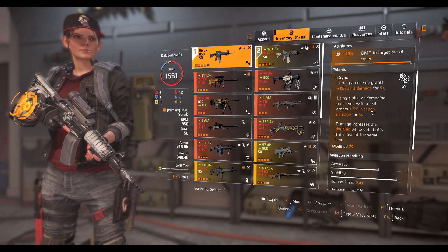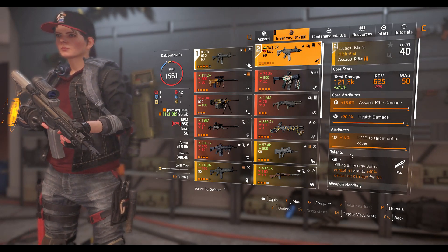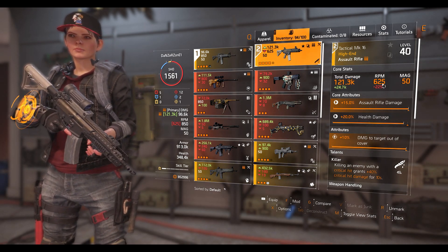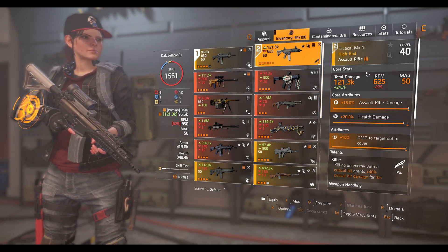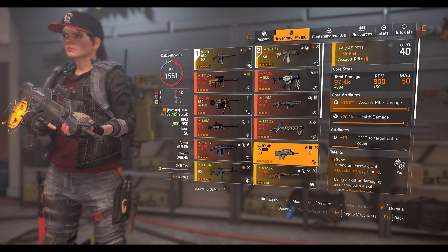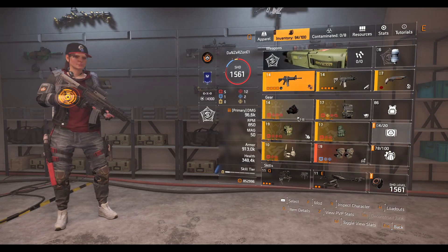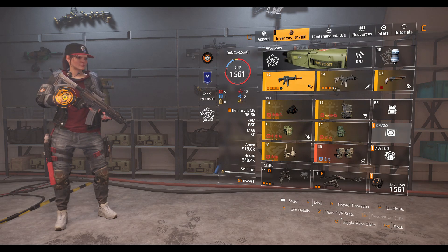I swap between both weapons frequently. The Police M4 has In Sync, which works well with my skills. I swap to the Tactical MK16 because when Killer gets active, it just melts anything. You can run any weapon with lower RPM and high total damage, like an ACR — especially on console if you're having trouble with high RPM weapons like the FAMAS. You could run a rifle, but I wouldn't recommend it. I'm running one-piece Fenris so I'm going with assault rifles.